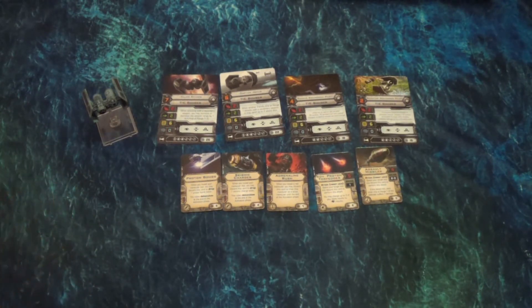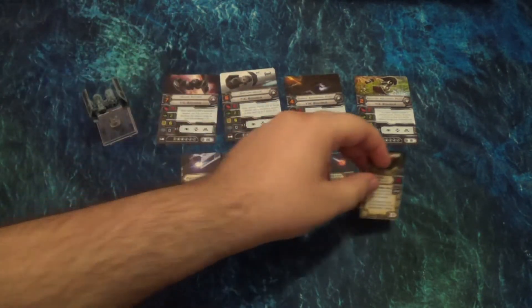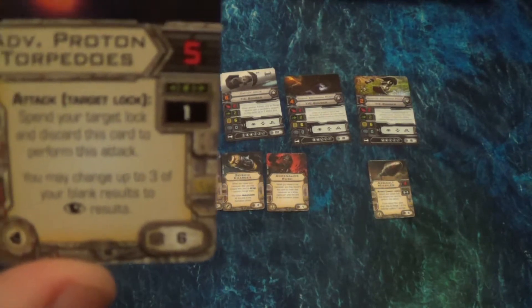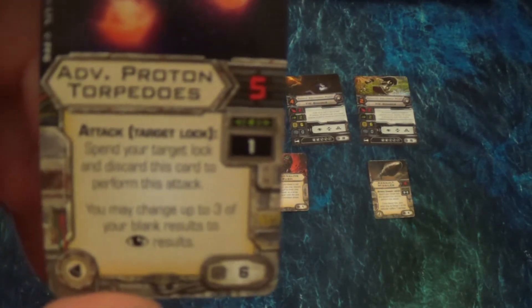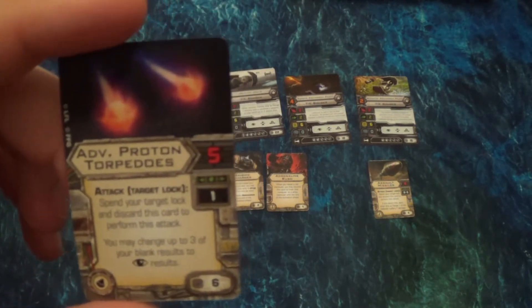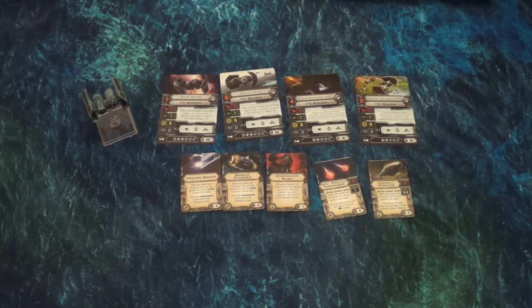Reimer is going to get a lot of use out of the upgrades that come in this pack. You do have reprinted assault missiles — nothing different: range two through three, four attack dice. This one people have been really excited about: the advanced proton torpedoes. This is a six-cost upgrade and it's a five-dice attack. You spend a target lock to shoot it just like the other ones, and you may change up to three of your blank results to focuses. So if you have a focus token, you can get three pretty much automatic hits. It's an amazing card, but it's only range one.